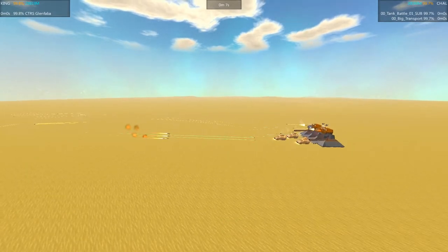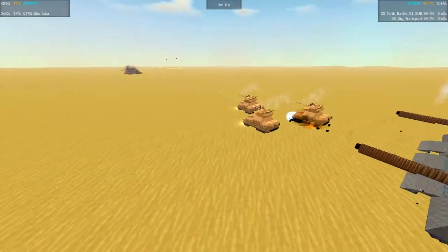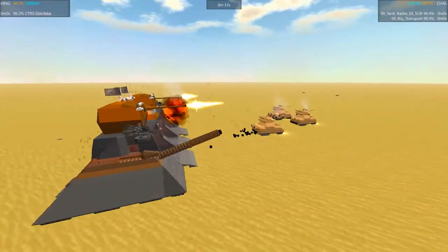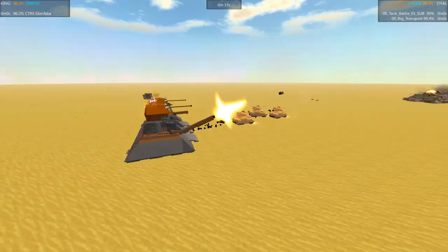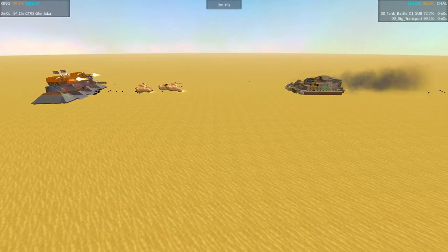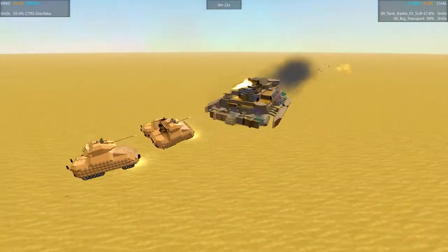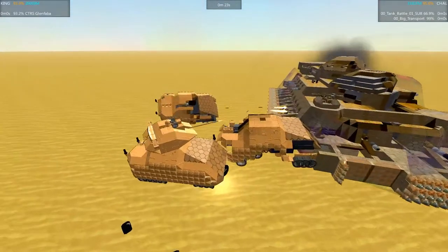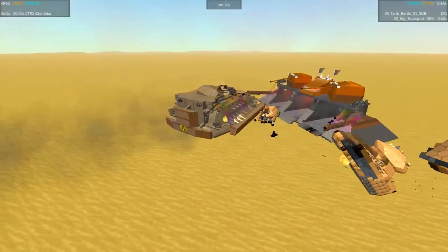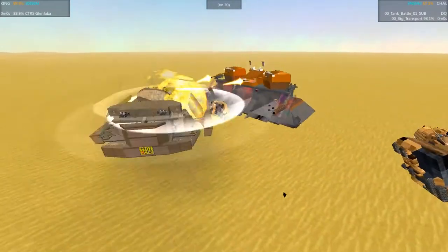Here comes the first missile strike — looks like it's all going to focus on that one tank. It was a big hit, lots of EMP, but it looks like the tank just shrugged it off. Really big shells exploding against the Big Transport. It's a pretty close battle: Big Transport at 96, Glen Faba at 94. The Glen Faba comes in for a ram — it's a much bigger tank — and wiped out all three little tanks in one sweeping maneuver: two with a ram and the third with a broadside.